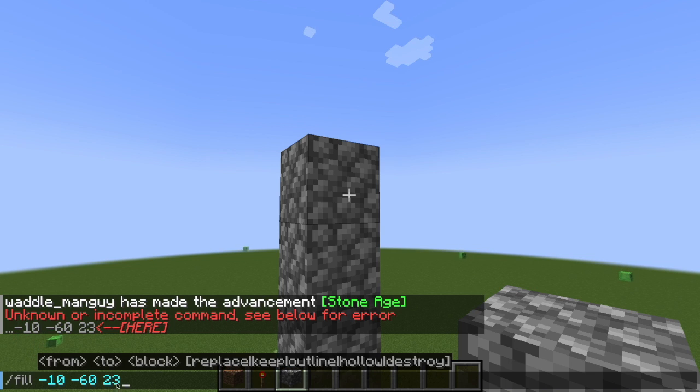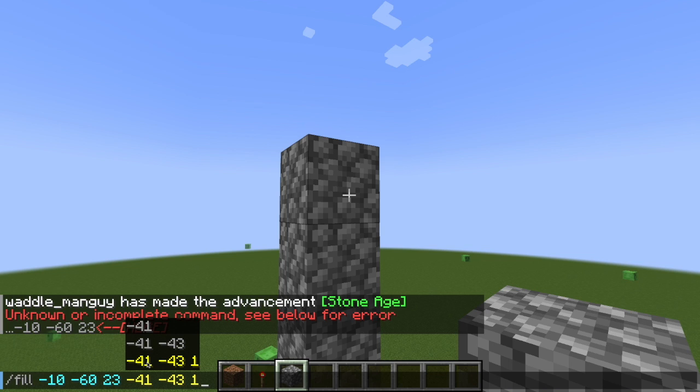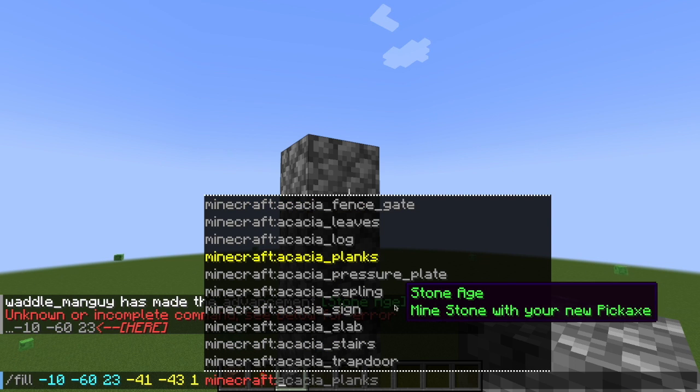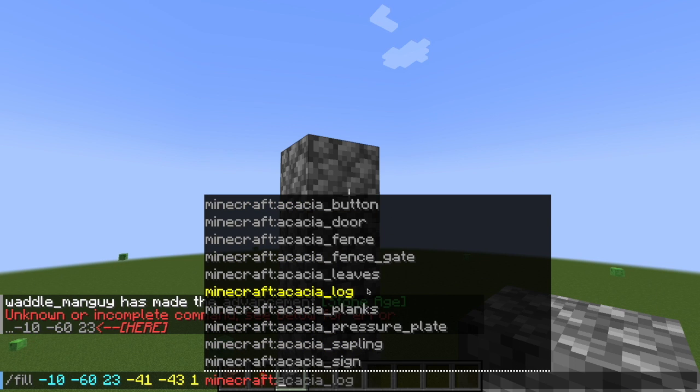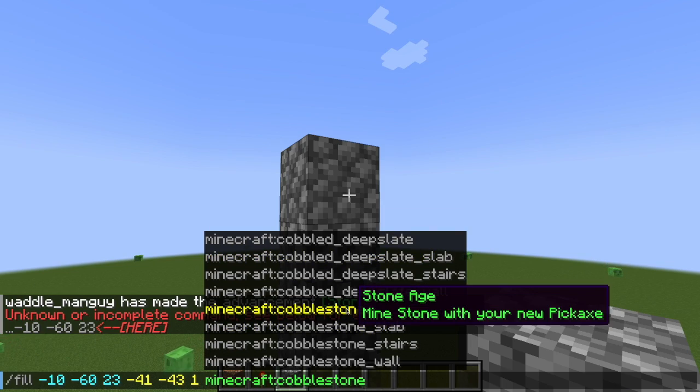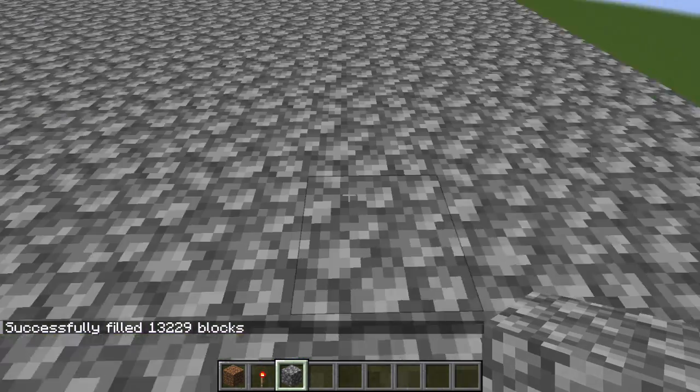I'm assuming you guys know how to go back to the previous command. Then click here and you can browse Minecraft blocks — there's a lot to choose from. I'm just going to do cobblestone — boom.